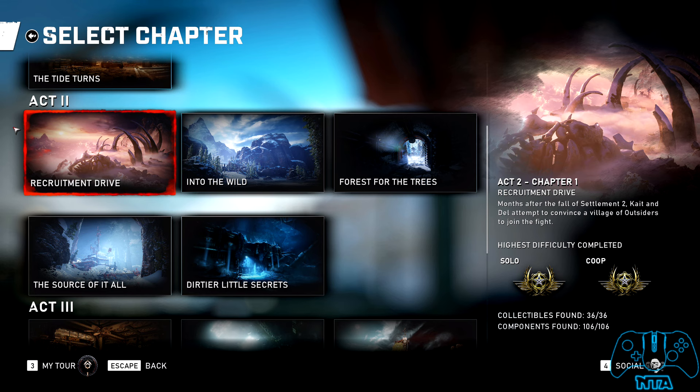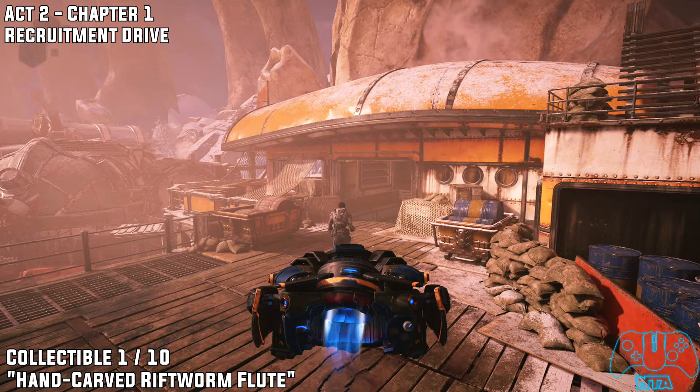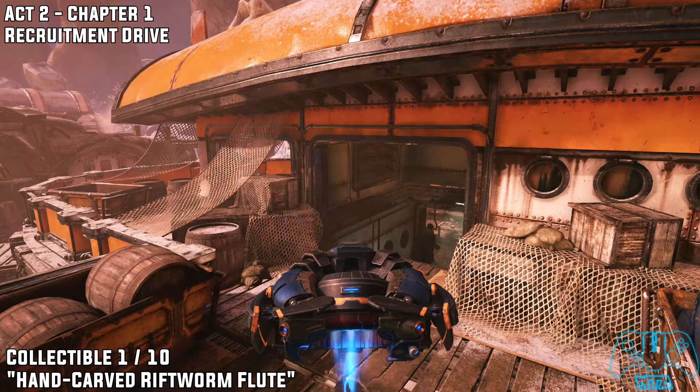Here we go, Gears 5 Act 2. There are a total of 106 components and 36 collectibles. As soon as we start Chapter One: Recruitment Drive.